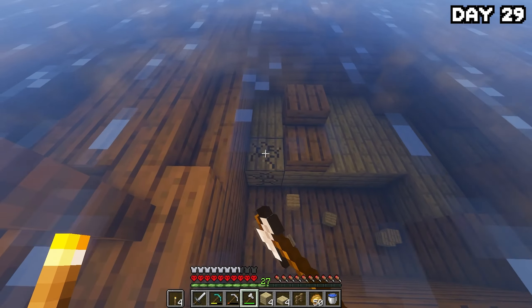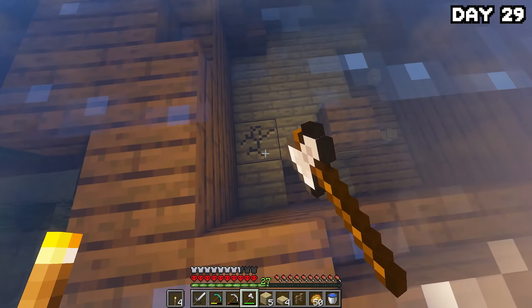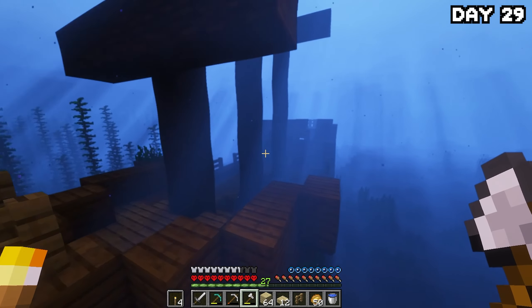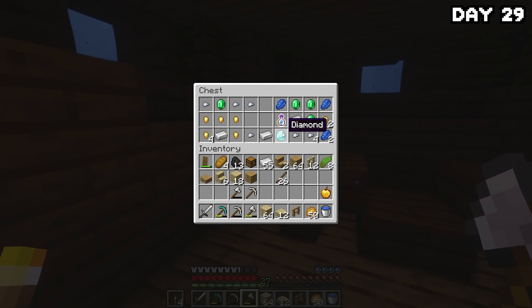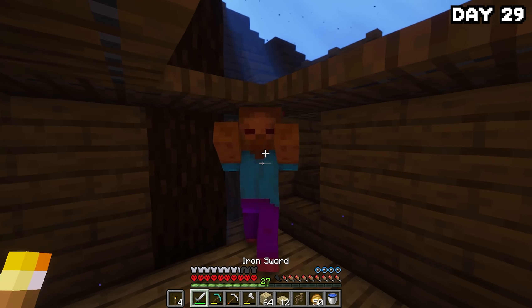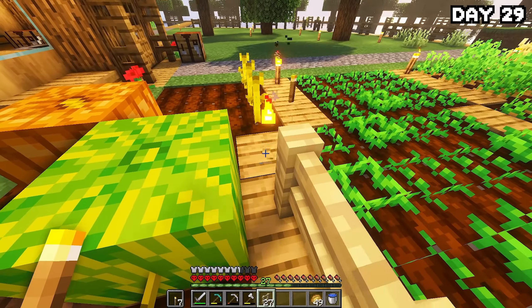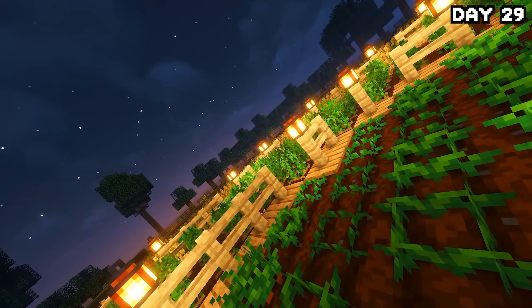On the morning of day 29, I headed back over to the shipwreck to grab some birchwood because I wanted to add fences dotted around my farm with some variety in the wood. After clearing out the ship of all birchwood, I headed to another one to check for loot — and there was some pretty good loot on this ship, including a diamond. I looted the rest and headed home, then crafted some fences to place around my farm followed by a few lanterns on top of them. It looks really nice — very symmetrical.